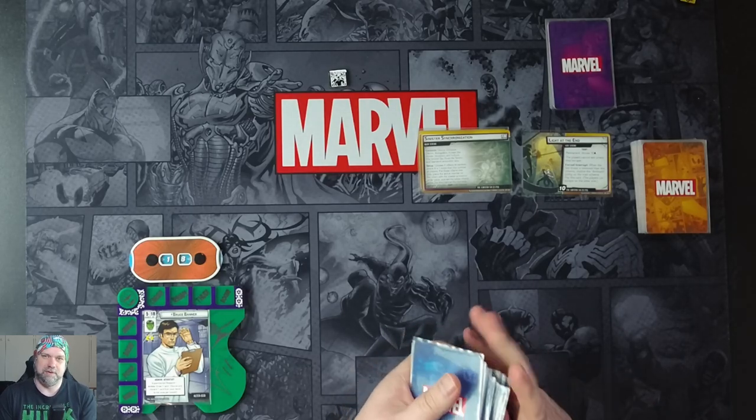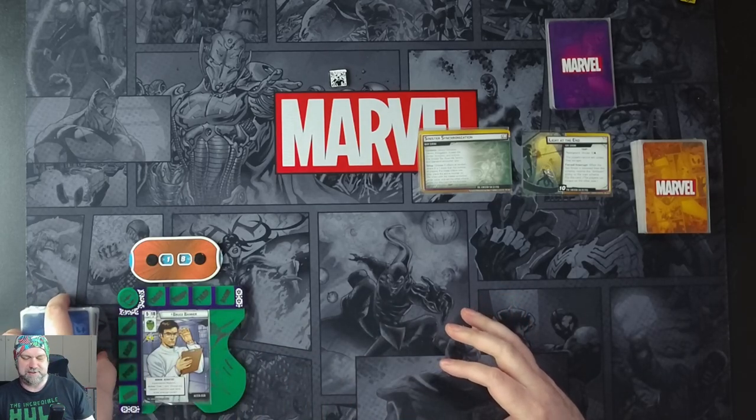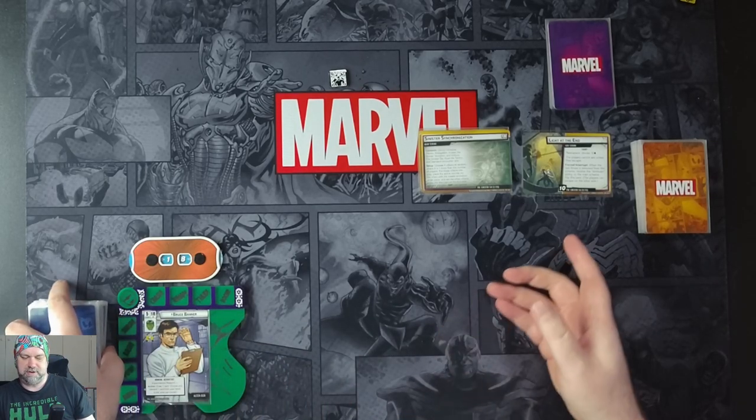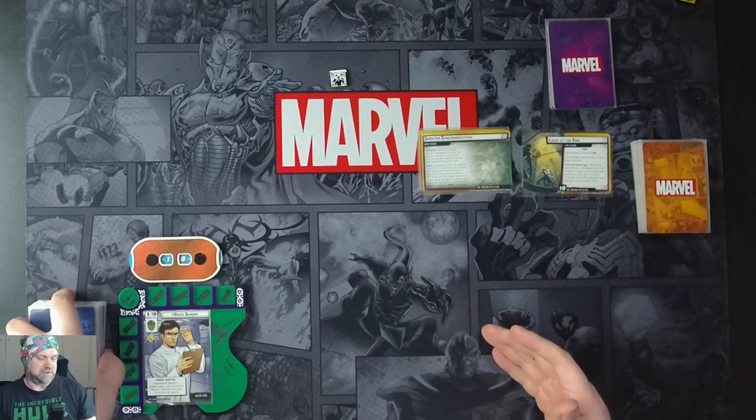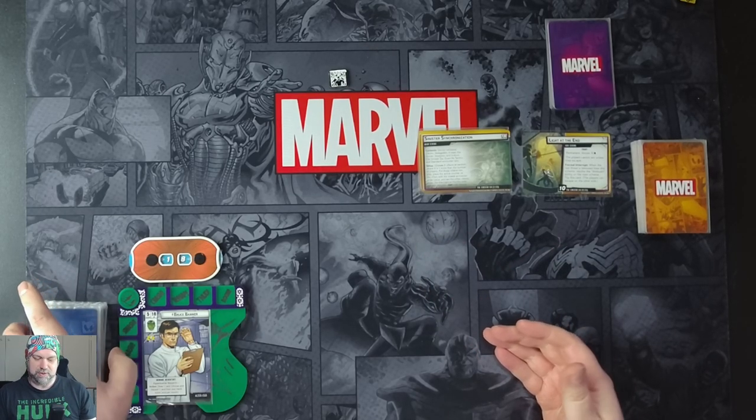Welcome! I'm Joshy, and in this playthrough of Marvel Champions we have Hulk in Aggression versus the Sinister Six. We need to remove threat from Light at the End of the Tunnel, but we're going to try and just beat up the villains to remove the threat. We'll see how that goes — it could be a complete disaster. But we'll go through our setup.